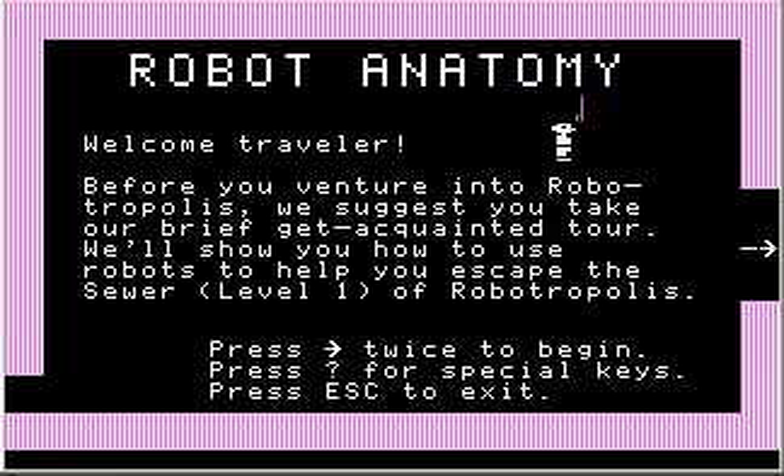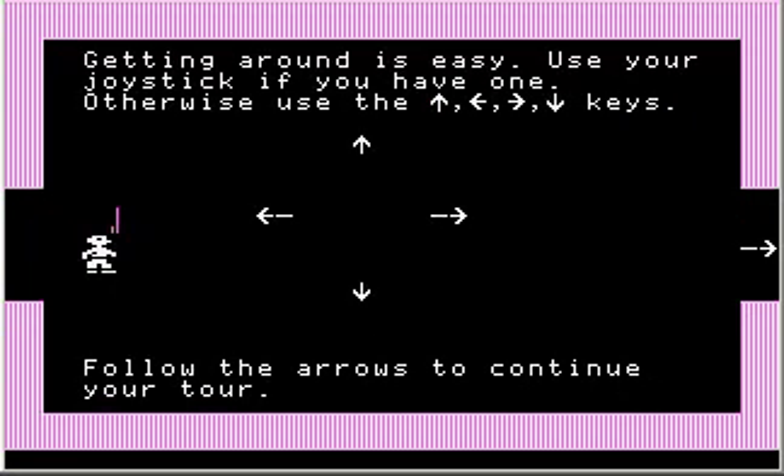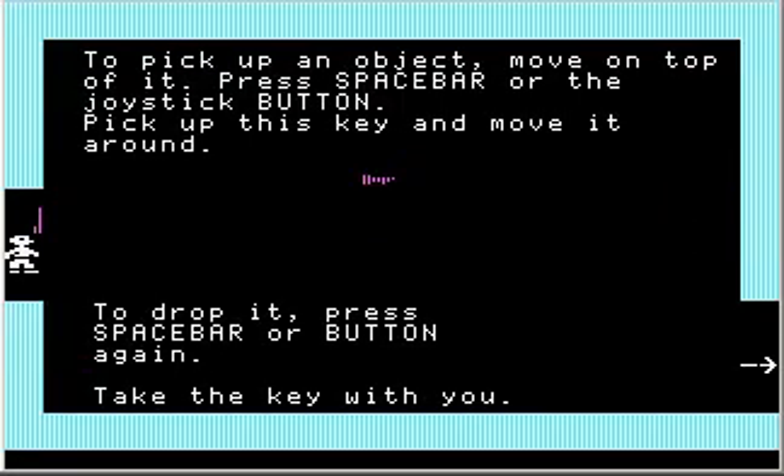I'm moving around with the arrow keys, having a jolly old time going back and forth. Follow the arrow on the side of the screen to continue the tour. To pick up an object, move on top of it and press spacebar or the joystick button. To drop it, press spacebar again. I'm now on top of the object — pressing spacebar gives a nice little pickup sound. I can move this key around and drop it again. It's a purple or magenta key.